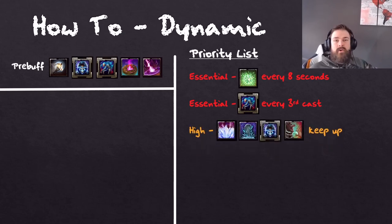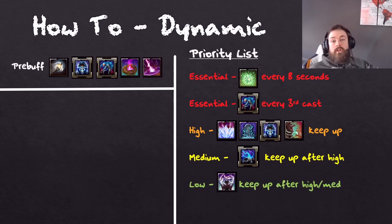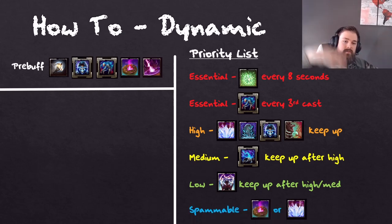After the essential category, high priority demands your attention. You need to keep almost perfect uptime on Wall, Boneyard, Archer, and Trap for that Minor Force uptime percentage. You don't need to start applying Trap until the Channeled Excel beginning buff wears off. You really need to keep amazing uptimes on those for a good parse. Medium priority means after essential and high are handled, you hit Siphon. Low priority — after everything above is taken care of — you cast Degen. And then finally, when everything from low to essential is already ticking, that is when you hit a spammable.